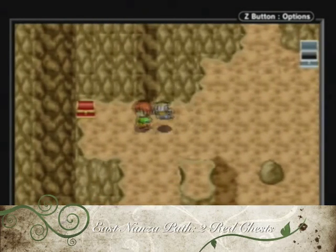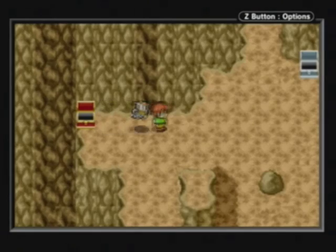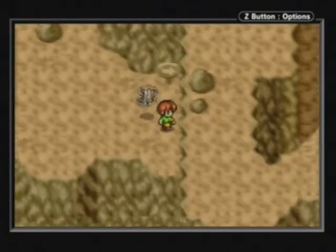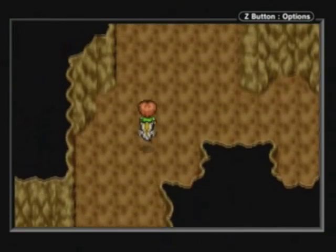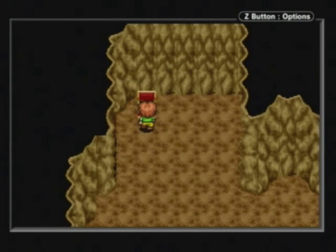East Nanza Path! There are two red chests that we can get here. The first is the Coral Tiara, a good equippable item — I think it's just for Mia, to be honest. And then inside this cave here is the second one, which carries a magic ring that boosts magic.